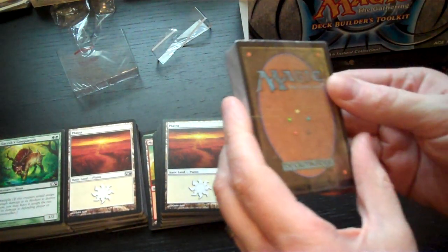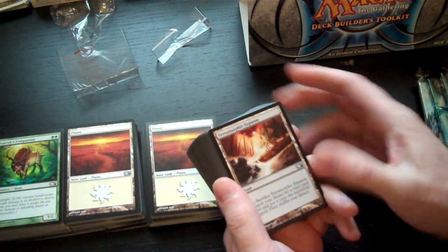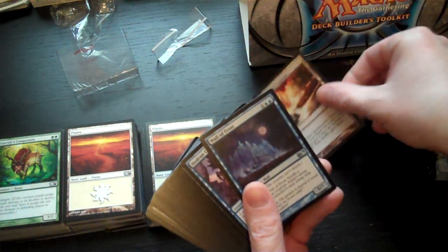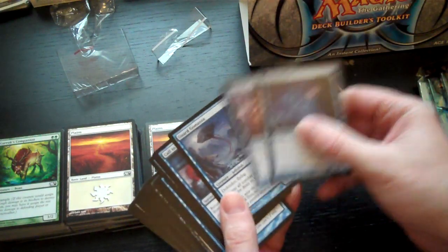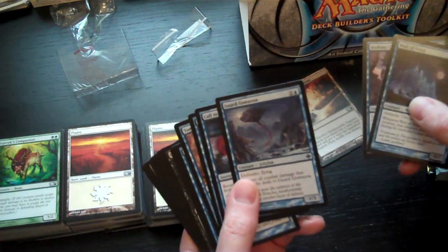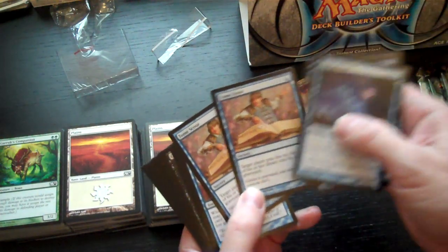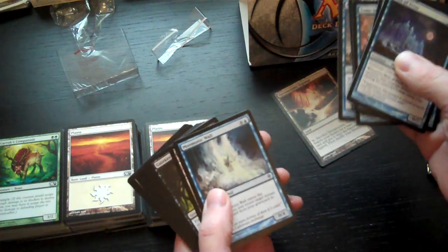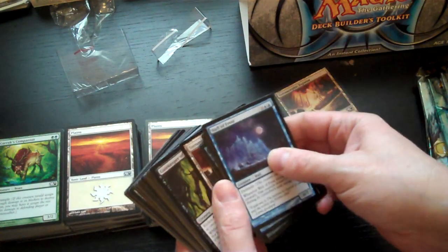Now this is probably the most interesting part — the semi-random element. It's semi-random because it pulls from a finite card pool. Each Terramorphic Expanse separates a group of ten cards pulled from a particular archetype. The first group is blue: Wall of Frost, Hedron Crab, Guard Gomazoa, Call to Mind, two Tome Scours, Jace's Erasure, Sea's Claim, Seagate Oracle, and Mnemonic Wall.